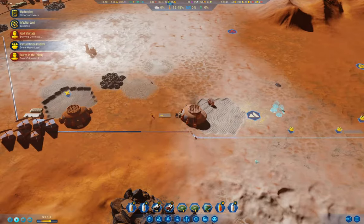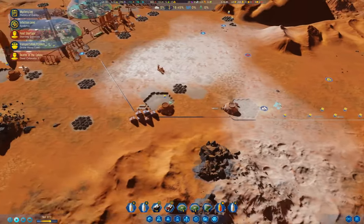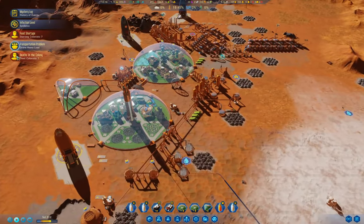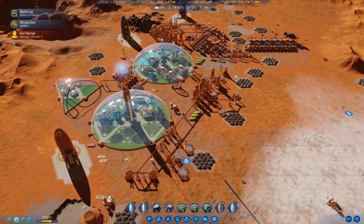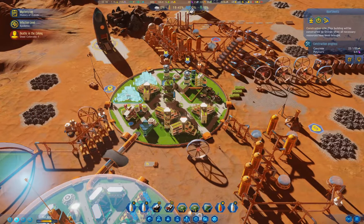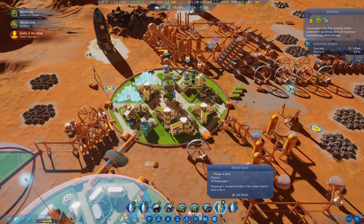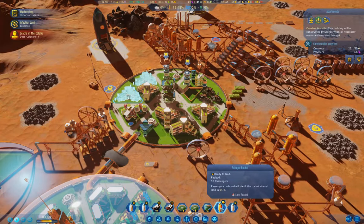We'll stick one of them here. Theoretically that should get that going. Now, how are you doing? Just about to the point where I can drop the rocket. We've got 94 hours on the rocket, so that's fine.